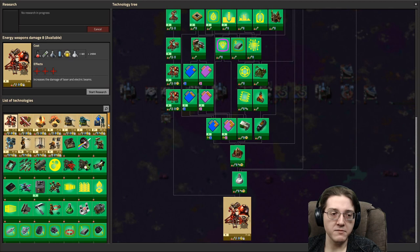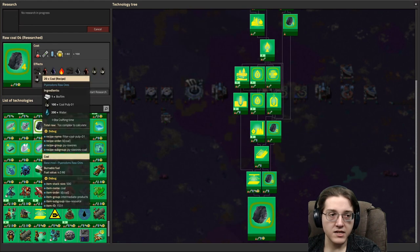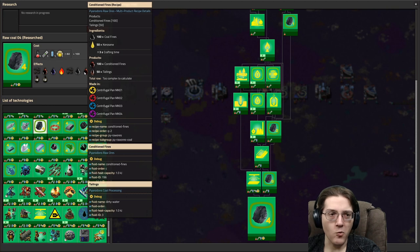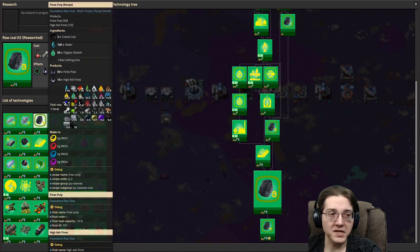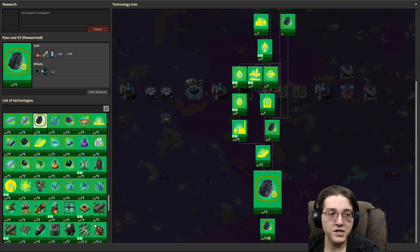It is divided into several pieces based on tech. If I look at the raw coal processing, the entire process from the conditioned fines — processing high ash fines and making the refined syngas — all of that doesn't even happen until utility science. Why would you do this at utility science? And all of these pulps as well — at blue science, we get our coarse coal into fines pulp and high ash fines, and then fines pulp into coal and high ash fines. But we can do nothing with the high ash fines until utility science. So why would you do this at blue science?